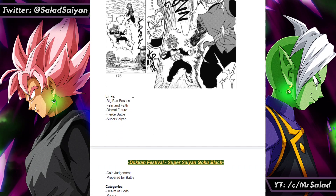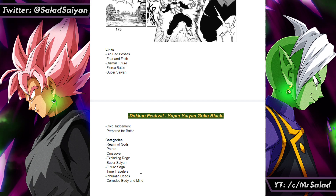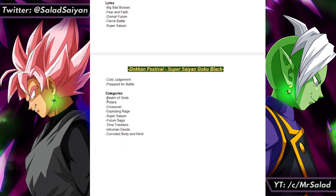Links are pretty standard for Goku Black: Big Bad Bosses, Fuel and Faith, Dismal Future, Fierce Battle, Super Saiyan, Cold Judgment, Prepare for Battle — nothing crazy. Categories: Realm of Gods, Batara, Crossover, Exploding Rage, Super Saiyan, Future Saga, Time Travelers, and a few others. You might wonder about Realm of Gods — some people forget they're weird with Goku Black. They put him there because he's a god, unlike Legends where they only put people in godly transformations. That's pretty much it for him — he'd be the main unit.